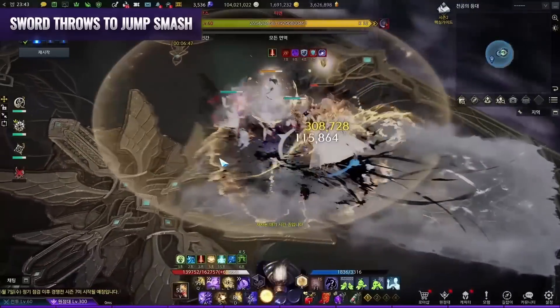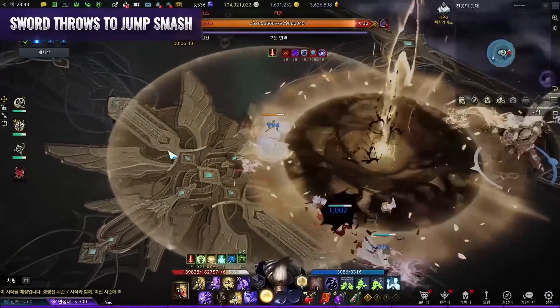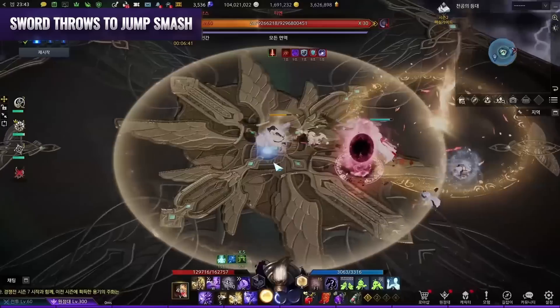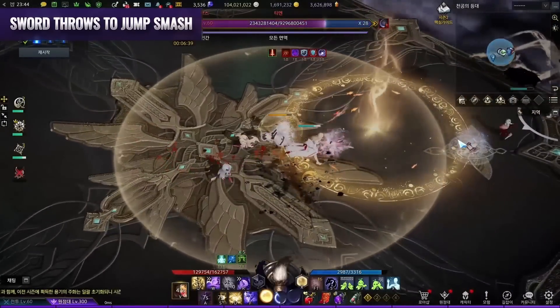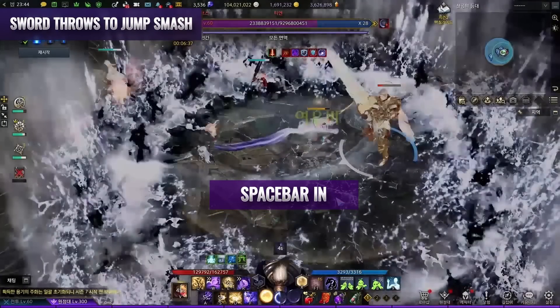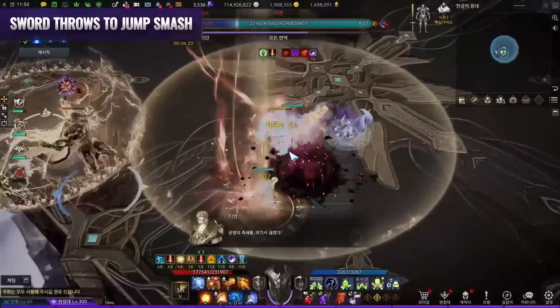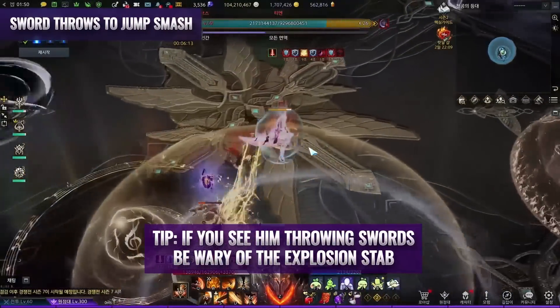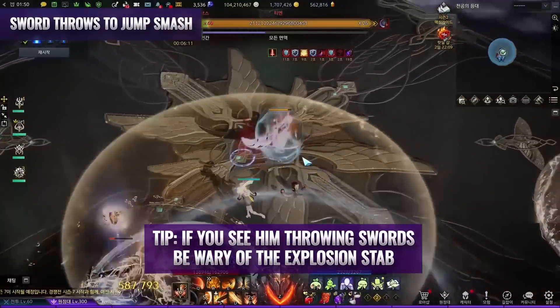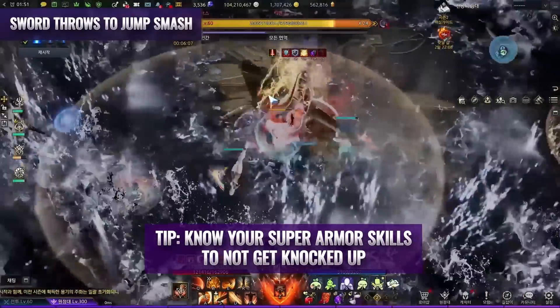Sword throws to jump smash: Tien will throw his sword up to four times in wide effect, then jump to explode with an outside-save followed by inside-save rings. You will need to save your spacebar to dash inwards after his initial explosion, because if you get hit by this later in the fight, you may get knocked off the stage. This is a rare and very hard-to-dodge pattern. If you see him throwing swords with a wide effect, be wary of the explosion stab. Using Gunlancer's awakening here for knockback immunity is a very good idea.